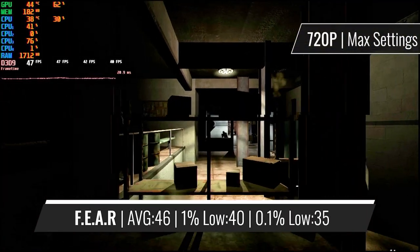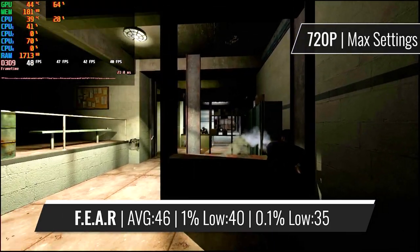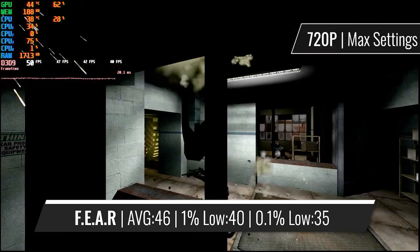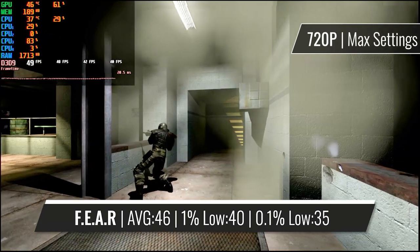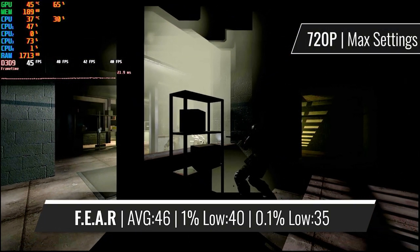The well-known system killer FEAR also ran fantastically with the 3850. I chose 720p at maximum settings here. Using higher resolutions with the same settings does lead to frame rates close to the edge of playable, and I believe 720p is just perfect here. The game looks great and runs flawlessly, with great averages and nothing to complain about.